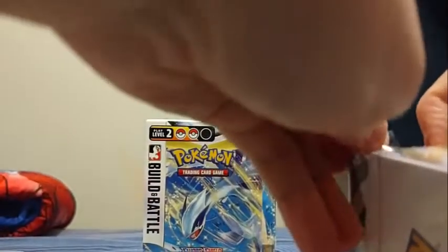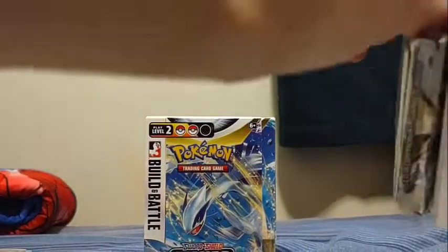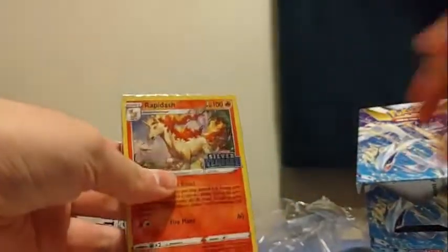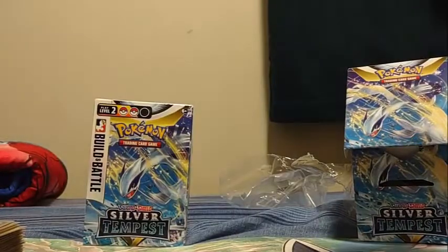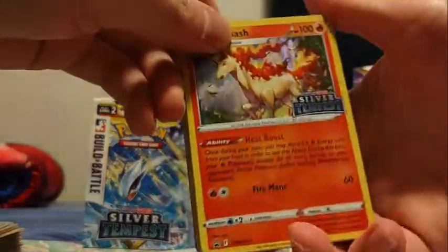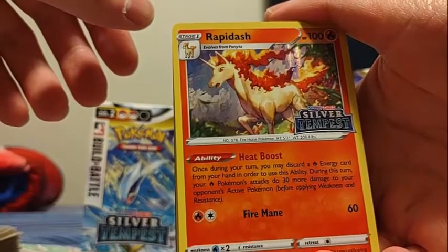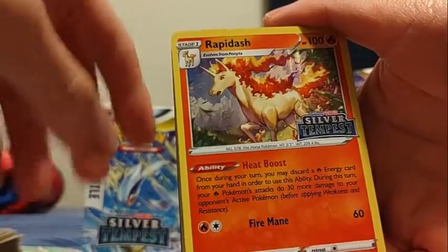We've got an unopened kit, so we're gonna open that up. You could not see me open the previous one. It comes with three packs. We got a Rapidash. Rapidash's Heat Boost ability: once during your turn, you may discard a Fire Energy card from your hand to use this ability. During this turn, your Fire Pokemon's attacks do 30 more damage to your opponent's active Pokemon before applying Weakness and Resistance. So it could do 90 damage with itself.